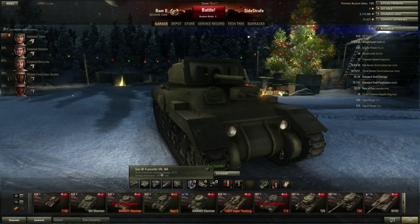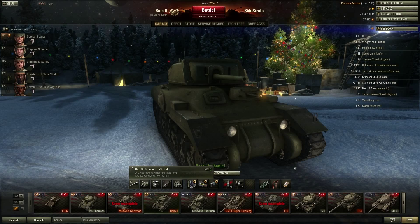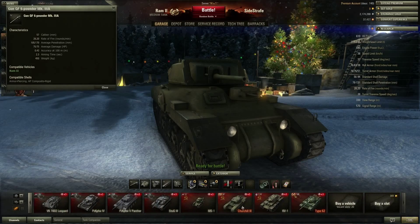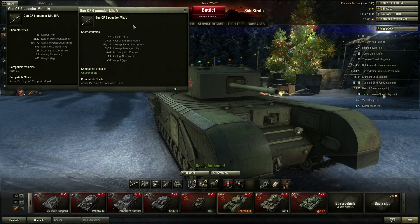It does have a six-pounder gun which does about five penetration less than the Churchill premium tank's six-pounder. If we do details on both — this is a Mark 5 on the Churchill so 110 to 180 average penetration versus 105 to 170 on the RAM II. The rate of fire is 0.25 versus 0.20, and everything else is about the same.